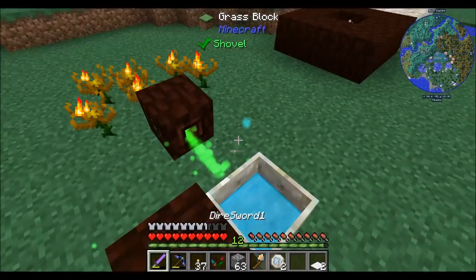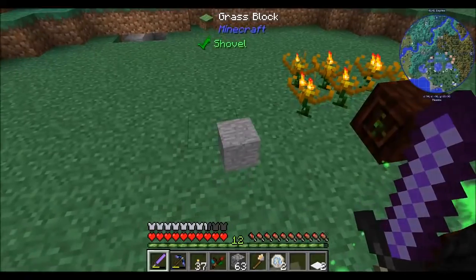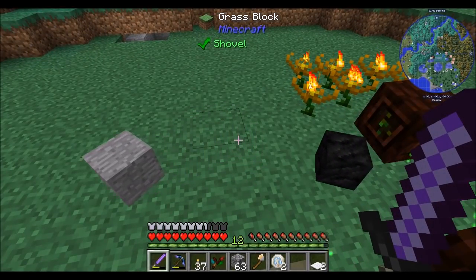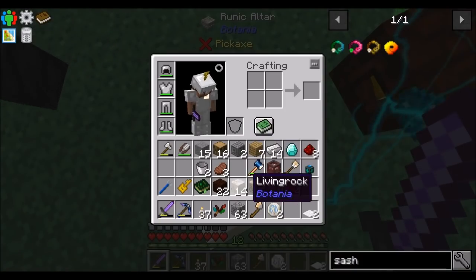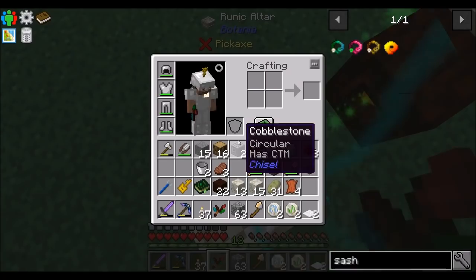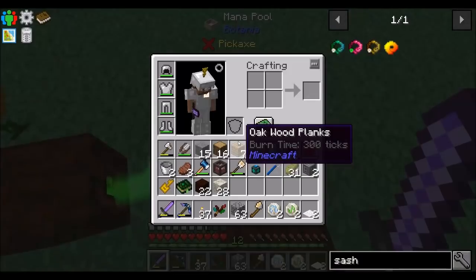These guys are obviously feeding more mana into the mana pool because I threw a bunch of coal on there. We're going to burn through coal pretty quickly, so we're probably going to want to come up with other ways of producing mana as we progress further into this mod. But for now we should be good. We've got a rune of earth and a rune of air.